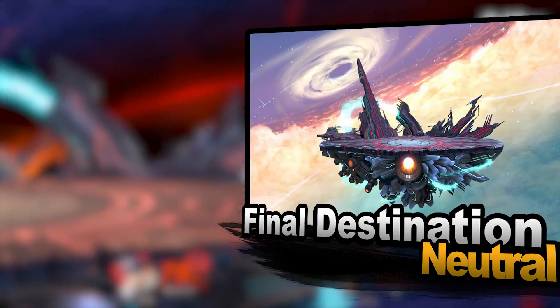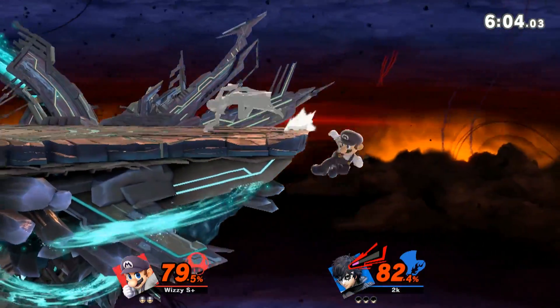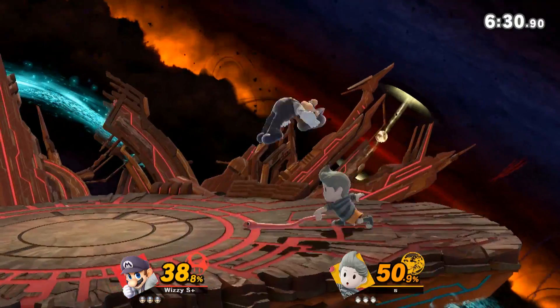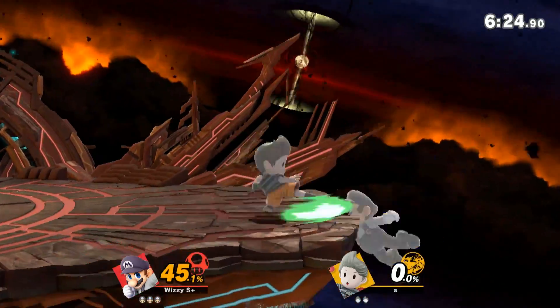Let's talk about Final Destination. Who's the strongest on FD, and who do you absolutely want to strike FD against? FD is good if you're trying to nerf characters who like platforms. Projectiles are pretty good on FD as well. Like, Duck on FD is way more annoying. Characters that like to stay on the ground and throw projectiles — like Duck or Link — benefit here.